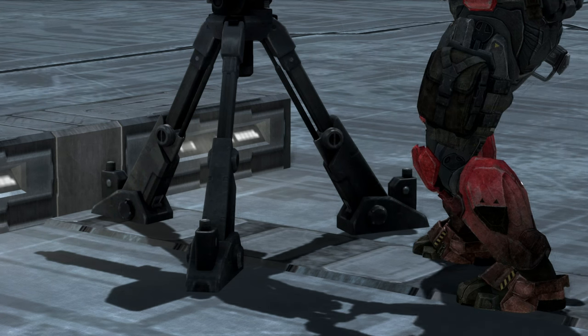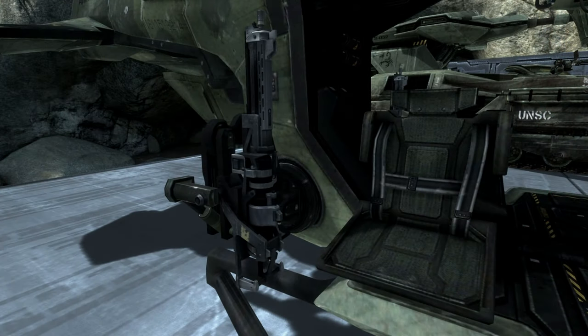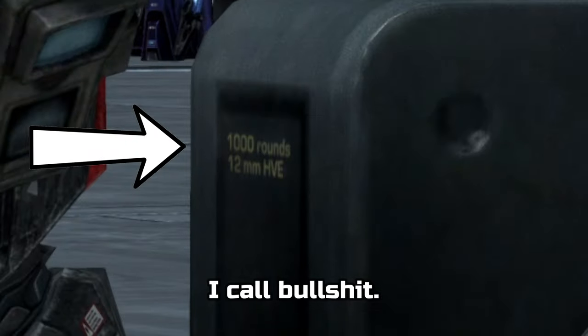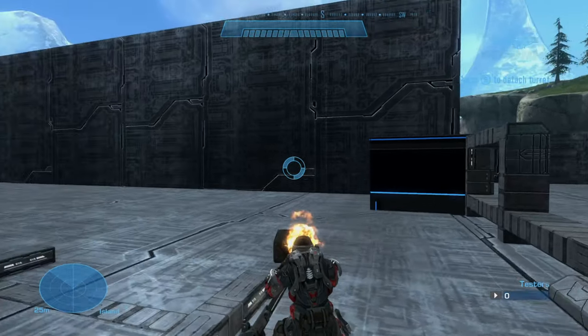Moving on to features, the standard configuration of the M247H is affixed to a tripod turret base. The M247H is also fitted with a metal shield near the rear of the barrel, though some versions, including the one mounted on the Falcon, lack this feature. The ammo box is located behind this shield. The standard box contains 200 rounds, though the box says 1000 rounds, and I don't believe that for one bit, so let's just go with 200 as it sounds more realistic. The firing mechanism and trigger are located at the rear, and are accompanied by a couple of handles, allowing the operator to rotate it 180 degrees.